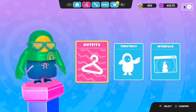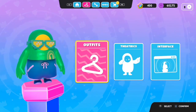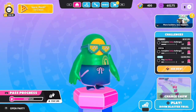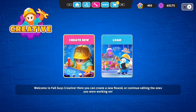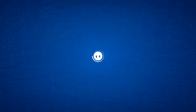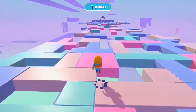Hi guys, this is the dad doing the intro for a change. The new Fall Guys season is out and in this one you can create your own levels, races, maps — whatever you want to call them. I've made one, and Joshy boy here is going to give it a try. It's called the Retro Arcade — challenge accepted! I'm sure someone of your experience, Josh, will find this quite easy.